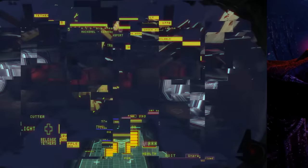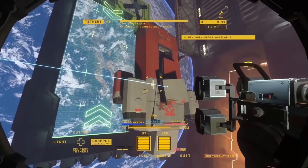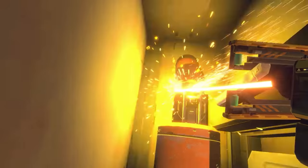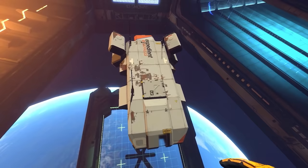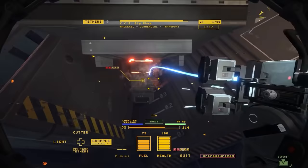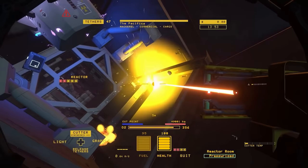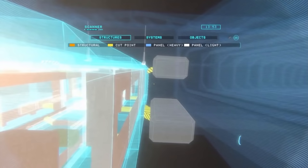Next up on the list is Hard Space Shipbreaker. This is a first-person space sandbox salvaging game where you get to experience the daily life of a spaceship salvager going out into space and reclaiming ship parts. You as a character have applied for a job with a space corporation in the hopes of finding a better existence amongst the stars. You are sent off into space and given a massive debt for that trouble, and you must earn credits and get yourself out of debt by salvaging ship parts and trying to reclaim your freedom. Shipbreaker is all about the strategic dismantling of ships — your main goal is to carefully take ships apart, getting their most valuable pieces while keeping an eye out for the many hazards and dangers. One wrong cut could cause an explosion, ripping a hole in the ship and propelling you out into space.